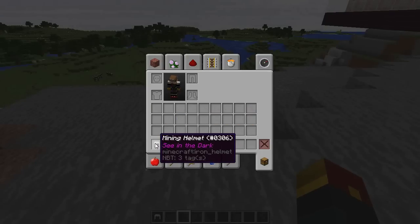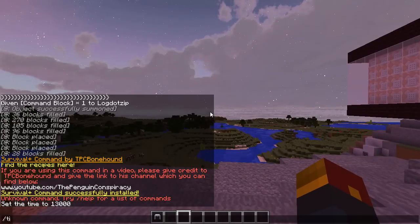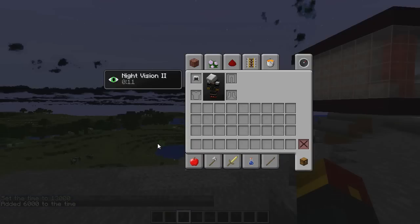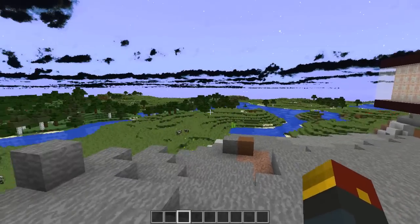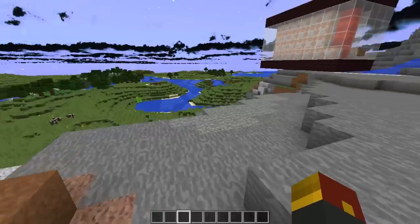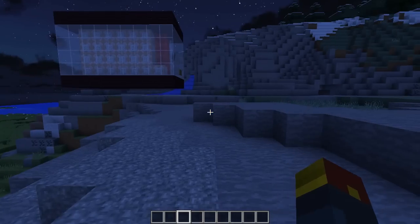You can see in the dark with it. Not only do you get a helmet, but it is indestructible. We're going to switch to time set night right now. When you put on your mining helmet, you now have night vision — Night Vision 2, to be exact. You'll notice if you take it off, the mining helmet's night vision effect will slowly begin to fade. It starts to blink, and then just goes back as if nothing happened.